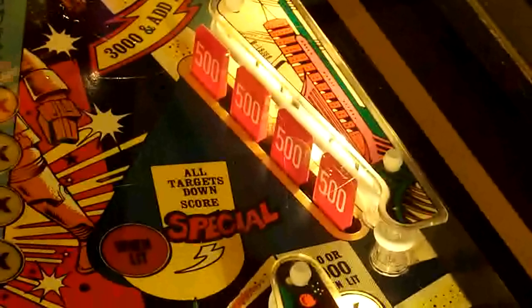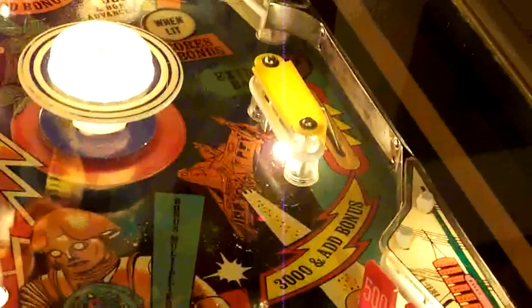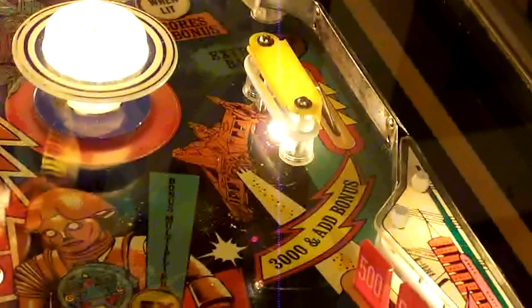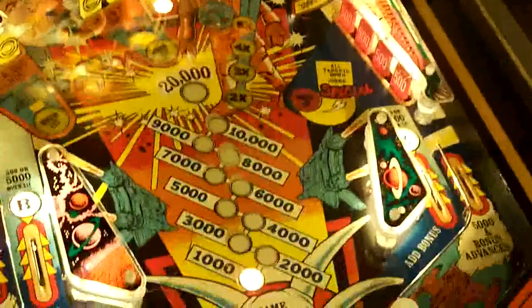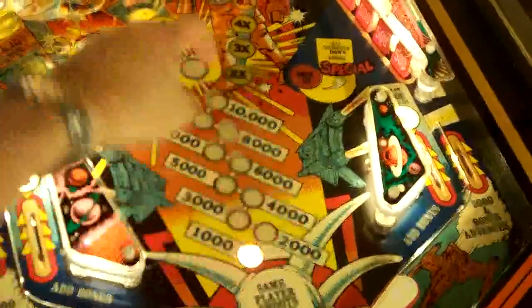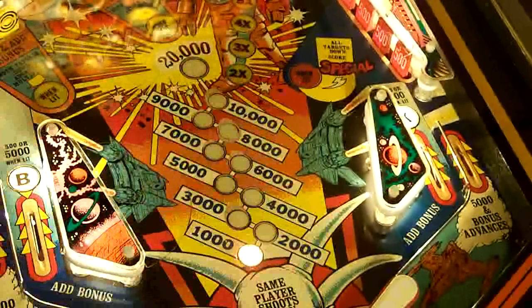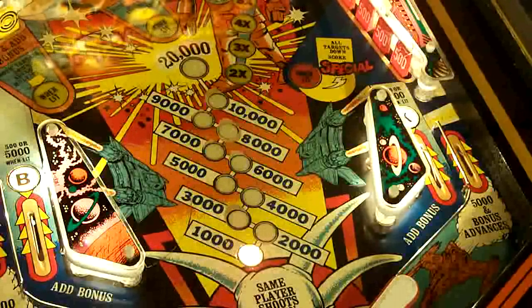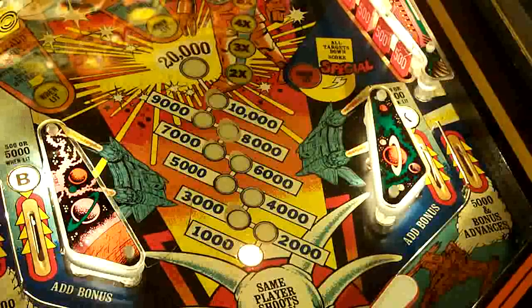Plus it will light the extra ball lane, which is on a rollover lane up here, which any other time gives you 3,000 plus it adds to your bonus. The bonus down at the bottom — as the bonus adds, there are two banks of bonus. I think the left bonus is added on the left yellow target bank and the right is on the right yellow target bank. If somebody can leave a comment and correct me.